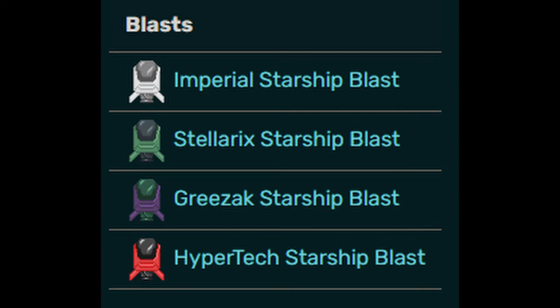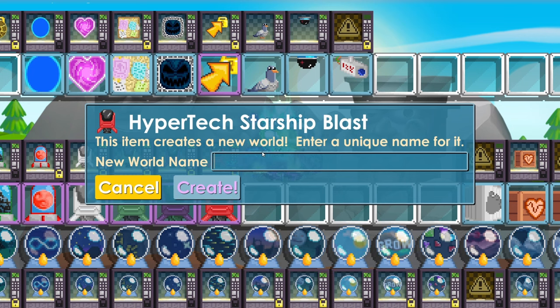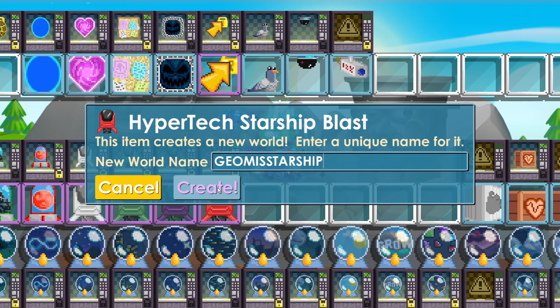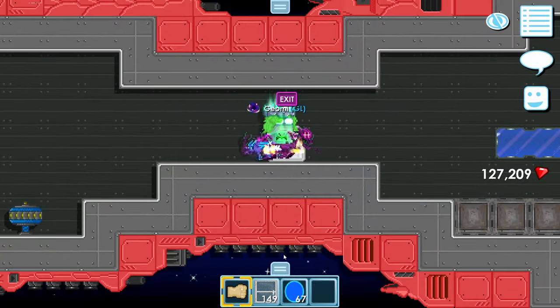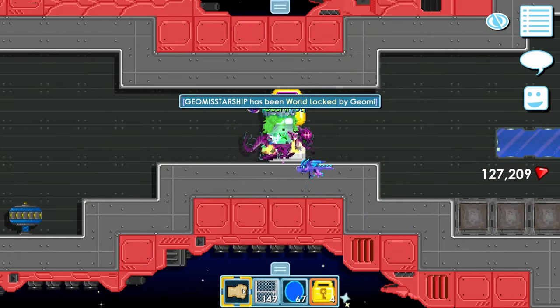The way to get your own starship is to buy a starship blast from the shop or from another player. After buying the blast, you need to use it to create your own starship. At the time of making this video, the worst starship blast costs 5 world locks, and the best starship blast costs 15 world locks. I would always recommend buying the best starship blast, since it's not very expensive and is the best by far.